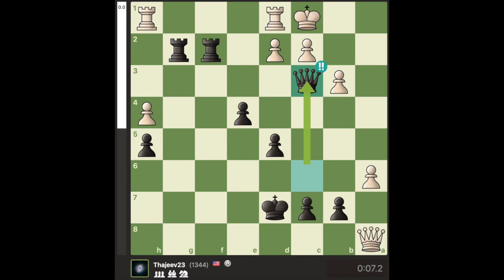Okay, I'll be honest, it wasn't that hard to find — I kept looking at this idea before. The point of Black drawing here is that he's already down a piece in this position, and White was winning.